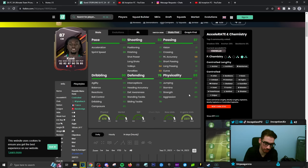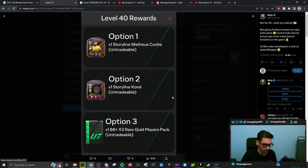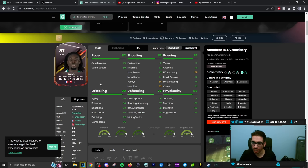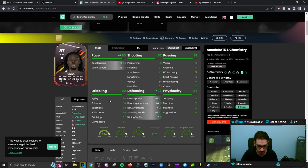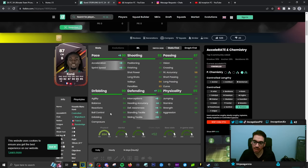Guys, with the selections between the storyline cards — you're gonna choose between Mateusz Cunha, this Kone card, or a fodder pack which is 86-plus times three. Here's what I'm gonna tell you: for the meta of the game longevity-wise, Kone makes more sense to get because he fits the meta a little bit more. On a shadow chemistry style, or even an anchor if you want to make him a controlled lengthy player, he works with the extra interceptions and sliding tackles — which I like a lot — and his height.